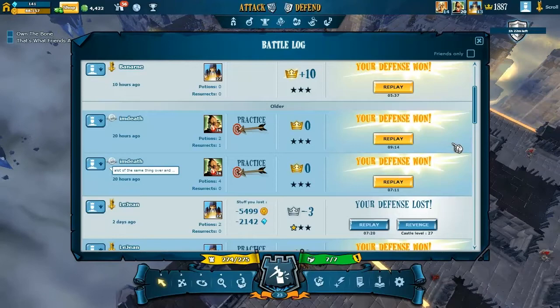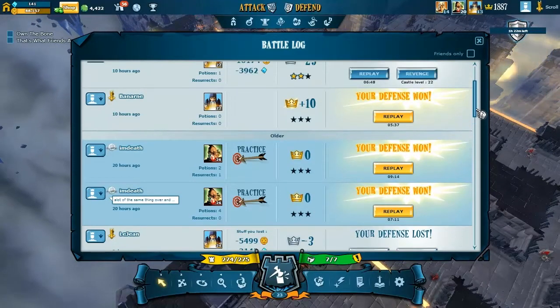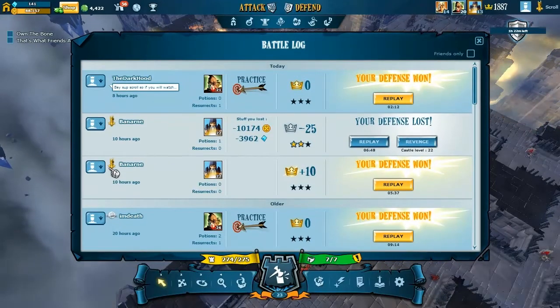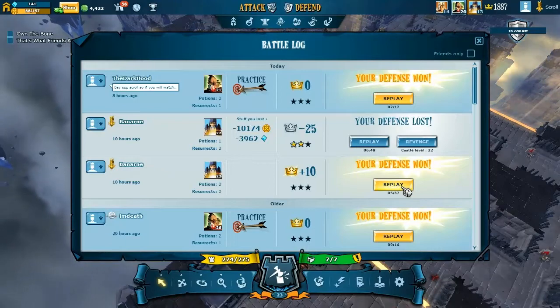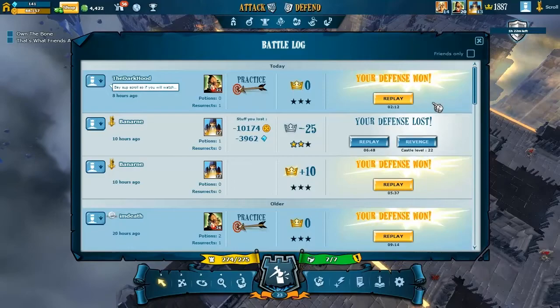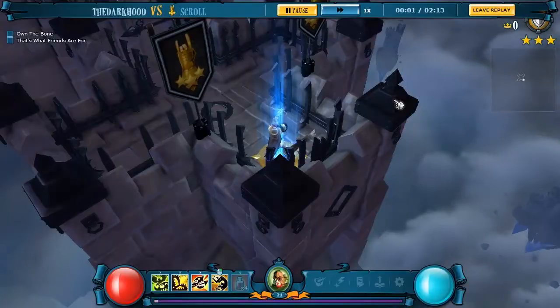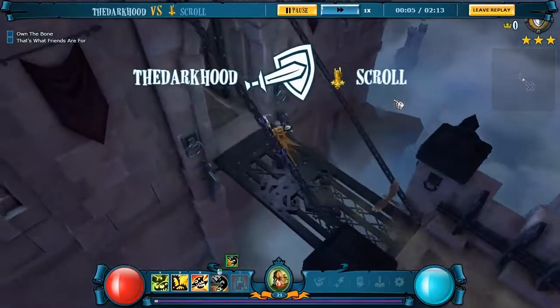I Am Death died a couple of times. Another mage — we beat him once and then he beat us. First we're gonna watch Dark Hood. He said he pulled the entire castle and then tried to see how long he could survive, so I'm curious.